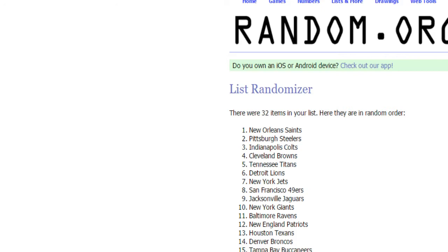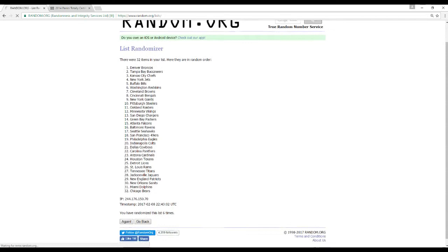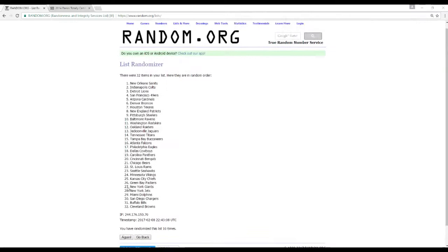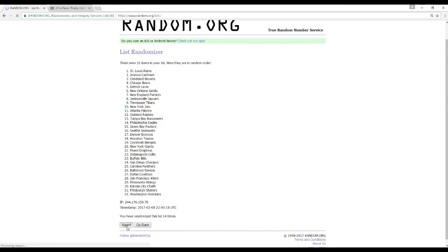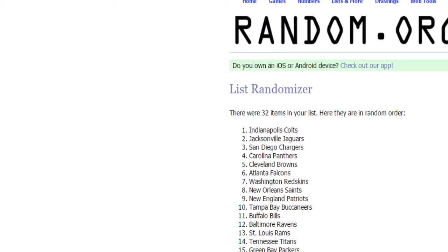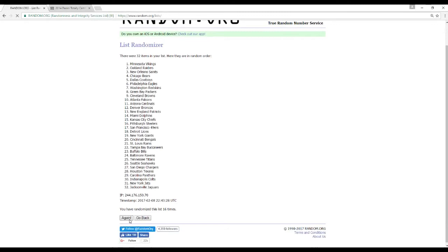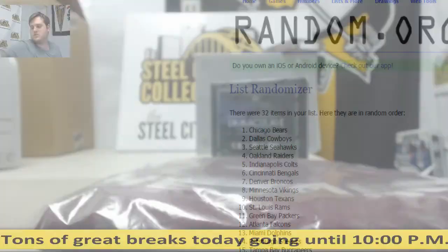Now onto the points. We'll do each one five times. 150 points — to the Saints. Five more times... to the Colts. Five more times... it is the Chicago Bears. So Bears, Saints, and Colts are each going to get 150 points. The Saints are also going to take that Theismann jersey. Congrats to New Orleans.